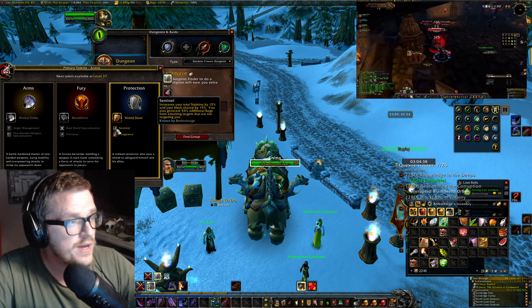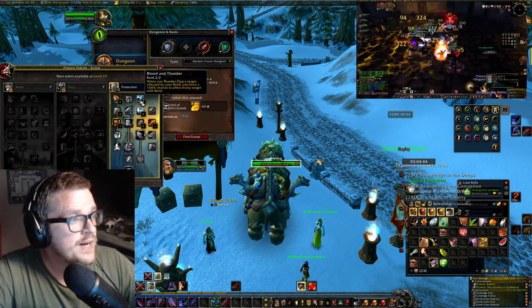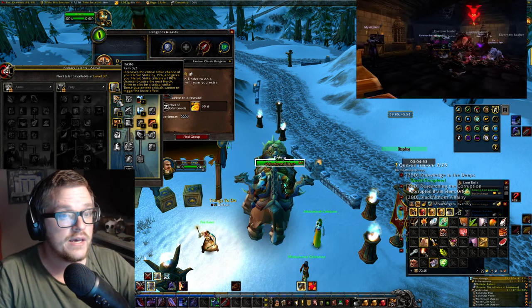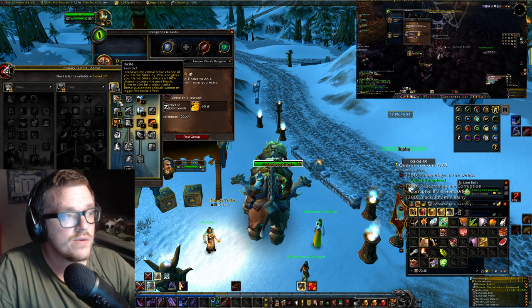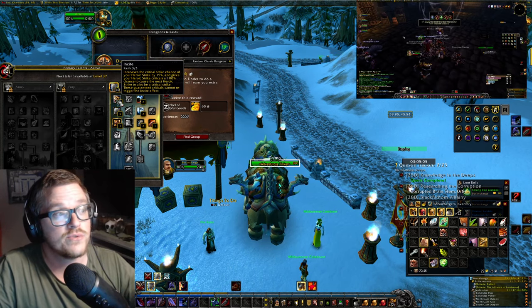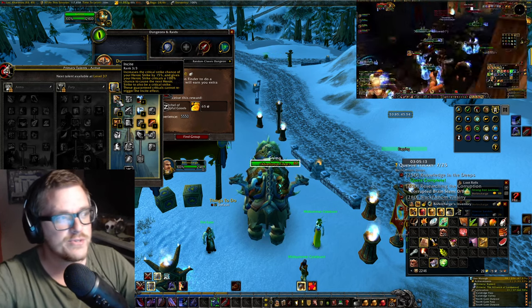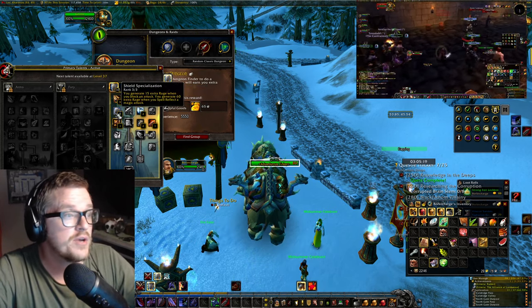We also have Shield Slam, which increases our block. After that I'm using Insight — this is up to you. Earlier on you don't have Cleave, but around level 24 or 26 you get Cleave, which replaces it completely. I only use Heroic Strike on bosses in dungeons. I'll show the macro a little bit later. I use Shield Specialization because whenever I block, I get more rage.